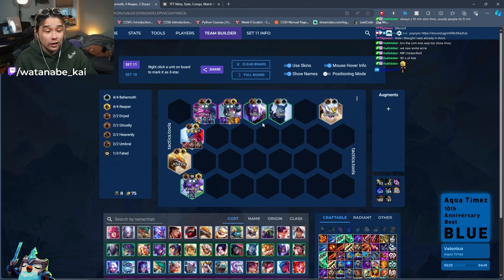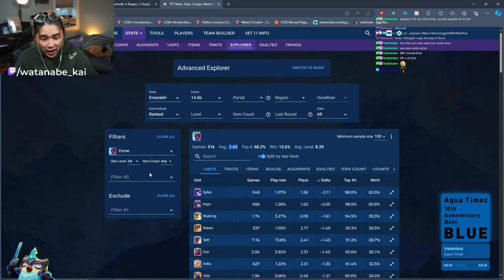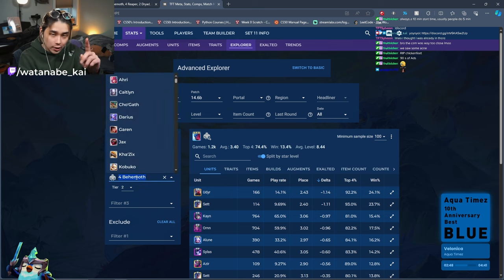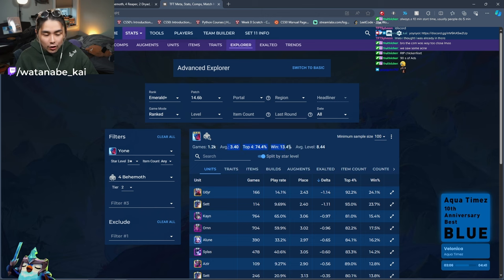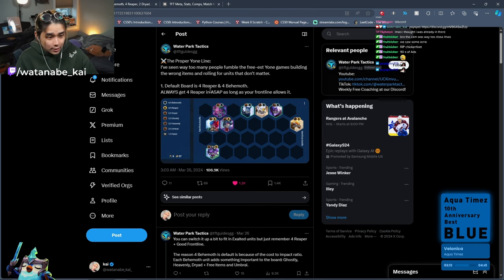Dish Soap is a certified Yone hater — he hates the Yone line, doesn't think Yone's very good. The fact that he was kind of forced to play into Yone and came out with a very surprising result is worth talking about. Inside the Explore stats, Yone 3 by itself is a 3.65 average, but if you include four Behemoth it goes down to 3.4, so it actually improves — which is interesting. For comparison, four Umbral is averaging a 4.08 and was the main line recently, but now four Behemoth seems to be the main line. Shout out to Waterpark Tactics.